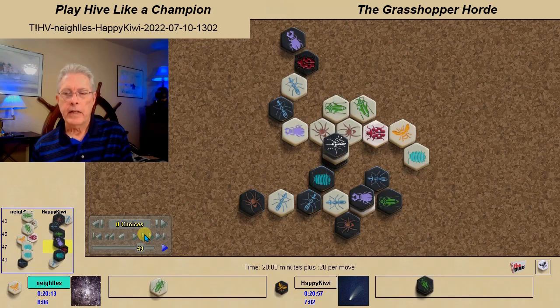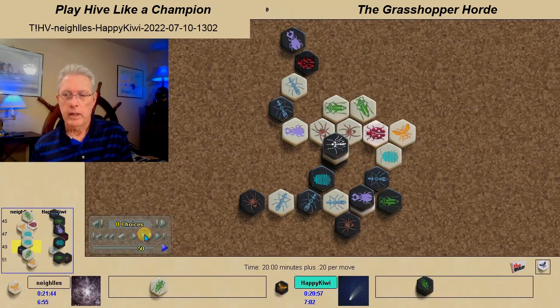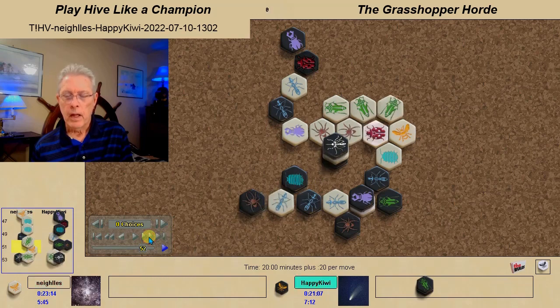Not realizing the danger of the grasshopper horde, Black brings in a beetle, which is a good long-term choice, but there's not going to be a long-term once the grasshopper horde gets into full play. When the White Pill Bug moves in forming the ring, the Black Pill Bug breaks the ring, keeping into a proximity pill bug position. And the final grasshopper comes in.